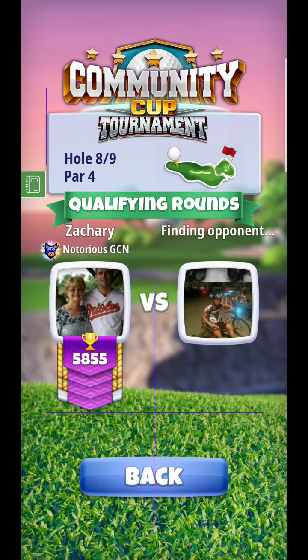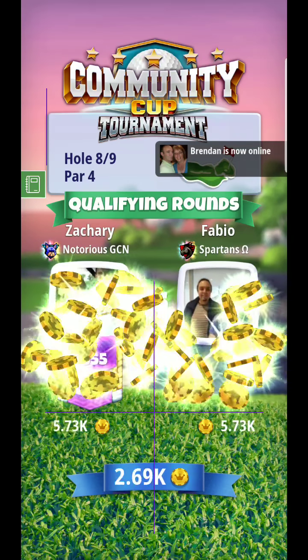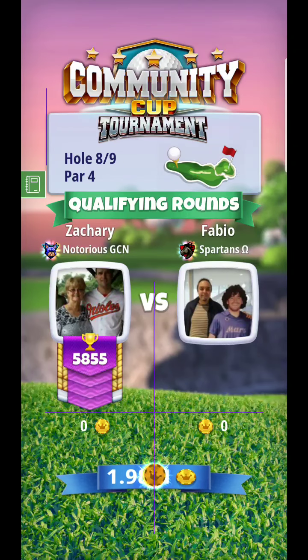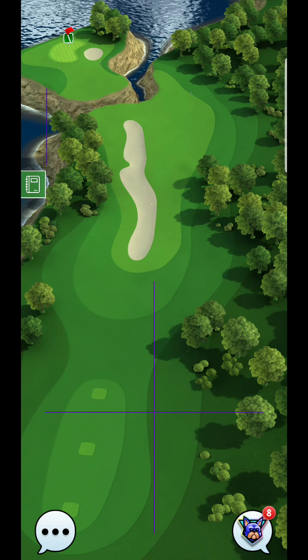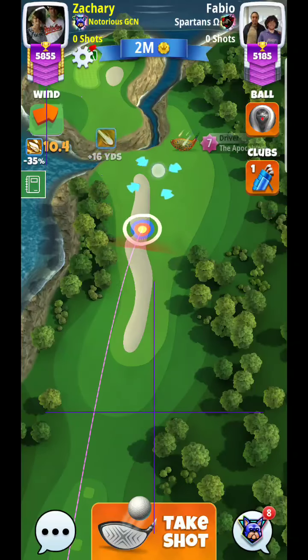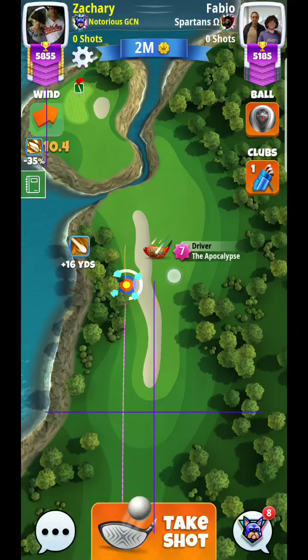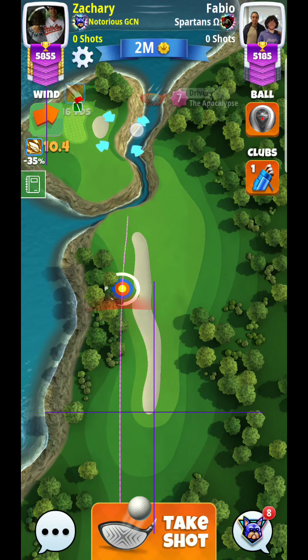Now this is an interesting hole. I do believe it's maybe a slight tailwind, just slightly, which really makes it challenging because you can actually kind of go aggressive here and actually get to the other side. This is probably the account I'd want to do this on as well, because of the extra topspin on the Epoch 7.